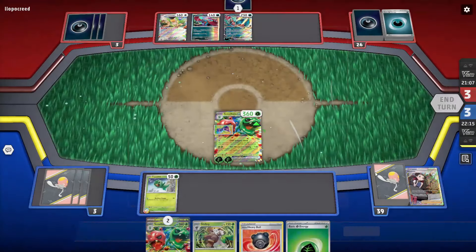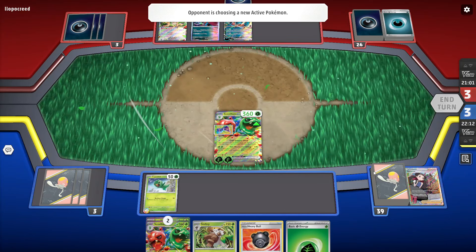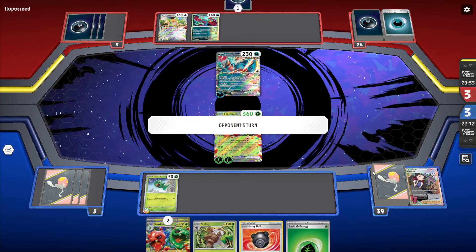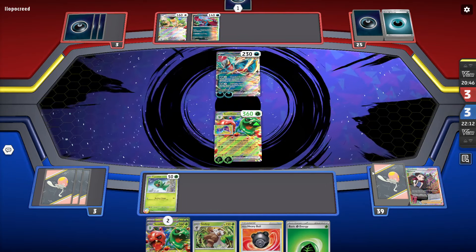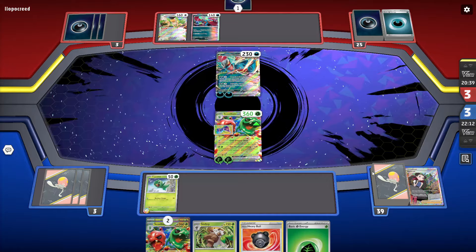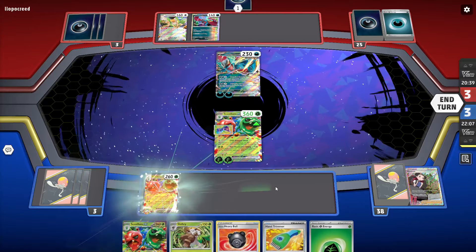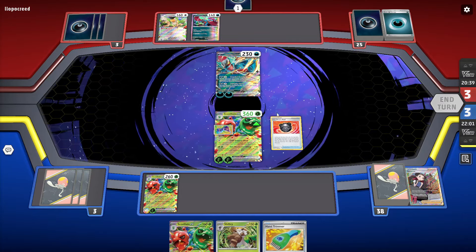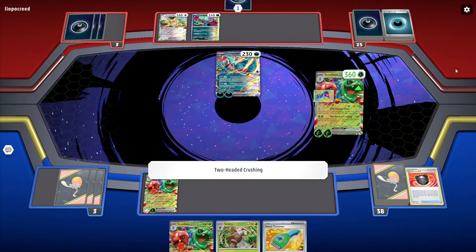Now they've got not enough energies to attack on the next turn, and they can't even play the dark patch because they need to attack in the active right now — they've got no free retreat option. They got the darkness energy but couldn't get another Sada. We got another KO — they should have kept it on the bench, because now we got another free two prizes from the weakness knockout, which is a big advantage.